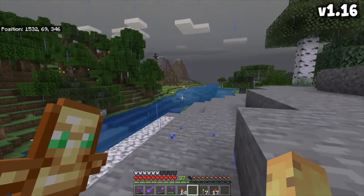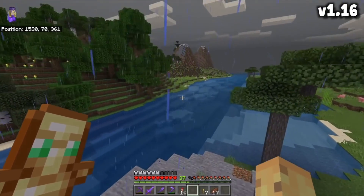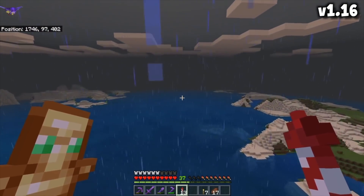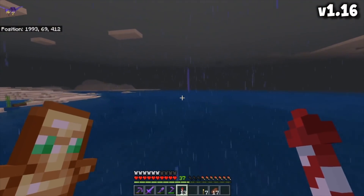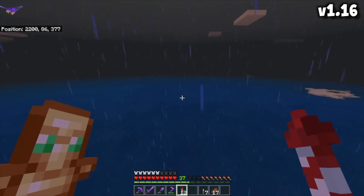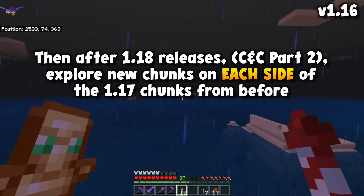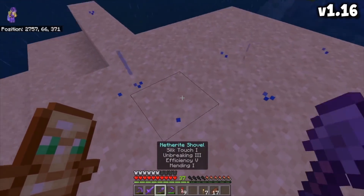I also want to give you a strategy to explore your world so you don't ruin 1.18 for yourself — that's the update a lot of people will be resetting their worlds for. The strategy is simple: explore in one direction. When you go in one direction, you're exploring brand new chunks all the time. If it was 1.17, this would be loading brand new 1.17 chunks. Then when 1.18's out, you just go left or right to find new caves and cliffs biomes, minimizing these problems.